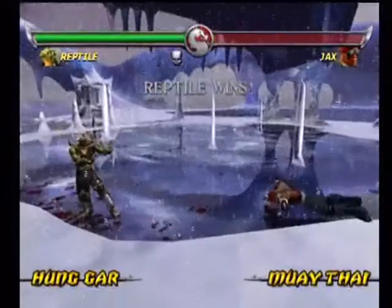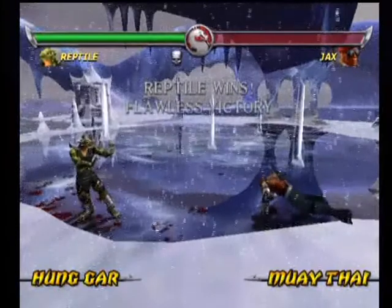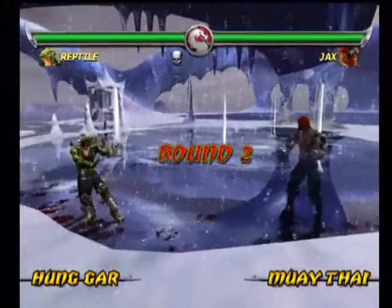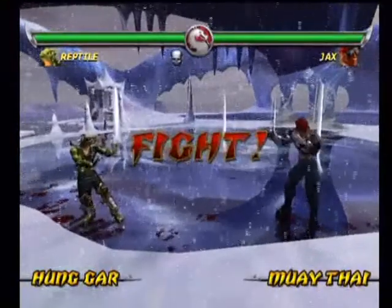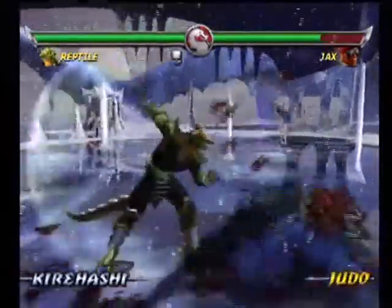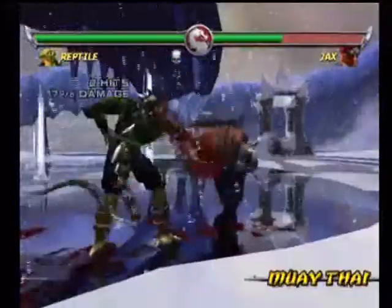Oh, will I get a Flawless? Oh yeah! Reptile - Flawless victory! I actually quite like playing as Reptile to be honest. He's very good overall. Hung Gar can get some good damage. His sword is good, can get a few good shots in with it. And obviously it has an Impale.